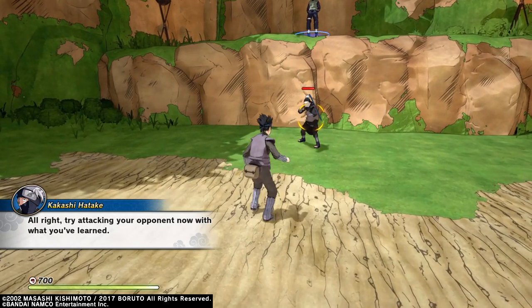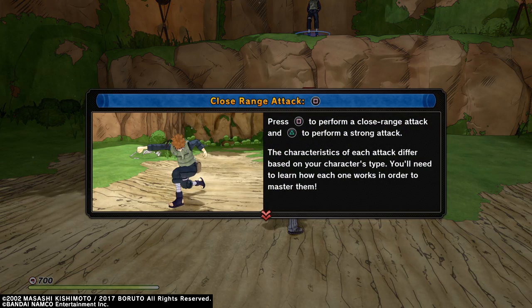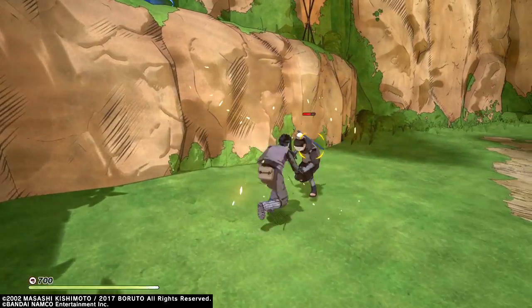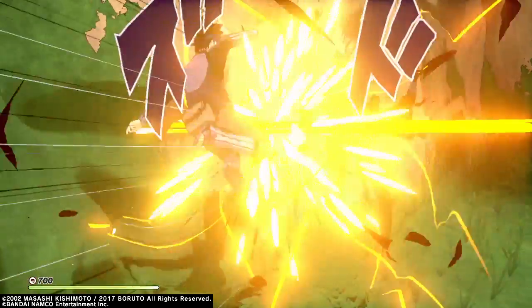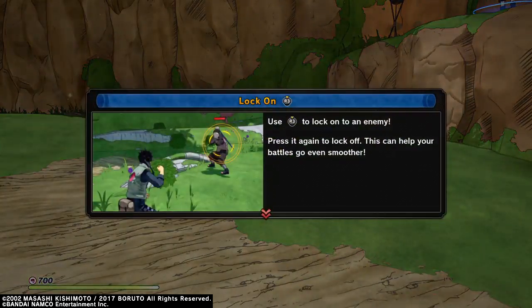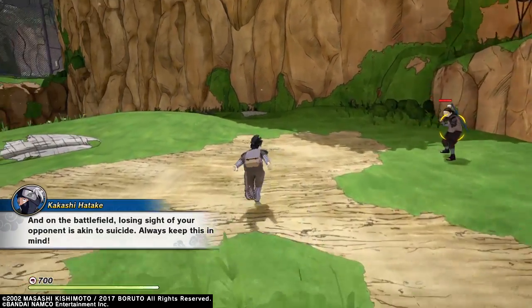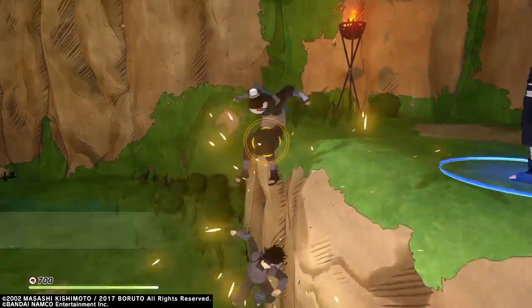Alright, try attacking your opponent now with what you've learned. Okay, square is close-range attack, triangle is a strong attack. Get out of here! The key to attacking is to always keep an eye on your opponent. R3 to lock onto the enemy — awesome. Losing sight of your opponent is akin to suicide; always keep this in mind.